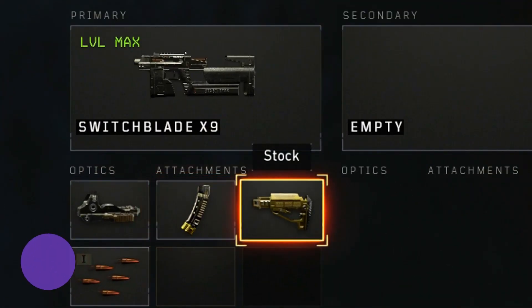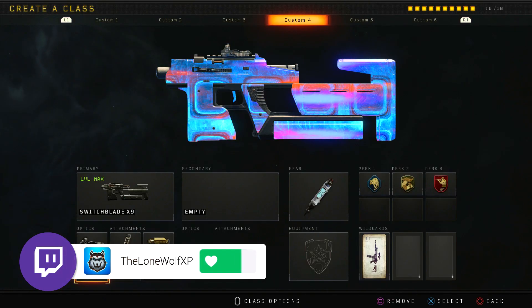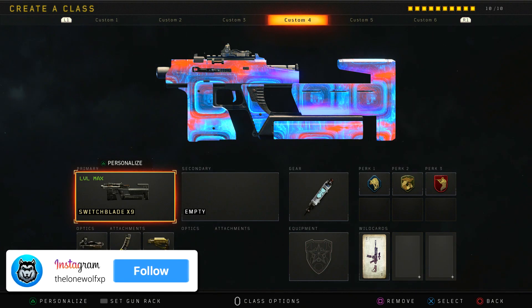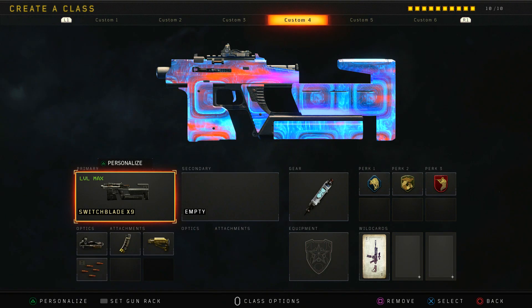The class I'm rocking for this thing is Elocyte, Hybrid Mags, Stock, and Rapid Fire. I've been using this pretty much ever since the Switchblade came out, so we're gonna see what we can do. The gameplay you're about to see is actually from Twitch — I was streaming — so without further ado, we're gonna get straight into it.